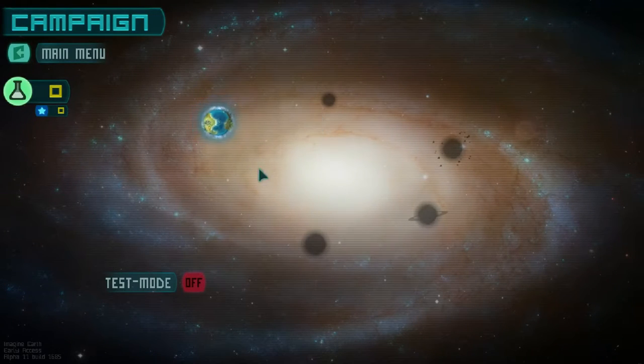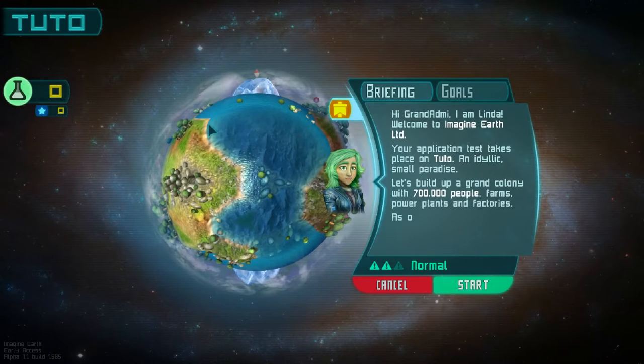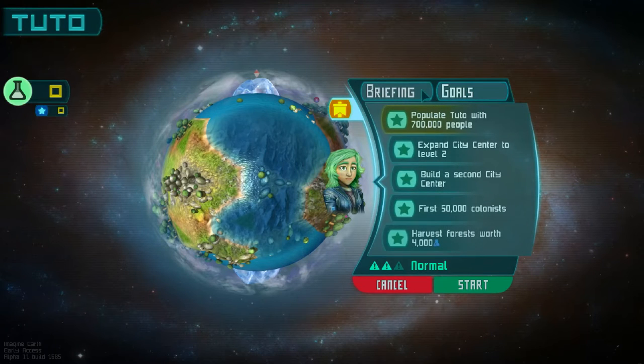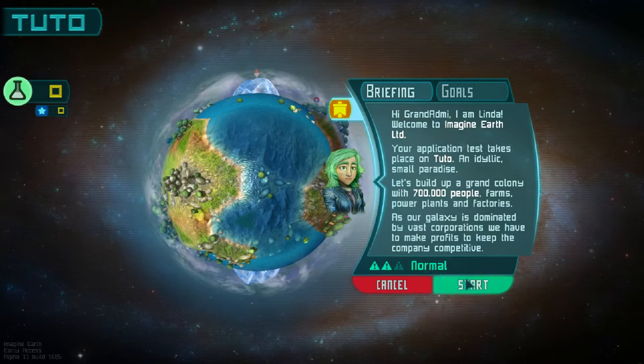We're going to go through to the campaign here, and go to this world Tuto. I don't know how this works — it looks like there are five planets, maybe there are multiple missions on each planet. Our goals are: expand city center to level 2, build a second city center, get first 5,000 colonists, and harvest worth 4,000 — I'm guessing that's credits. We're just going to start on normal.